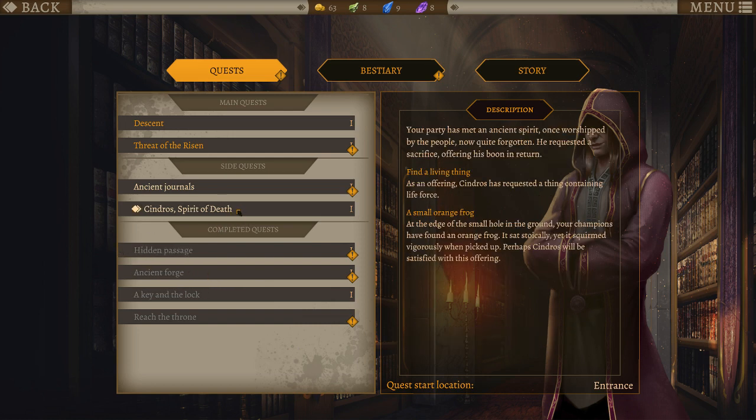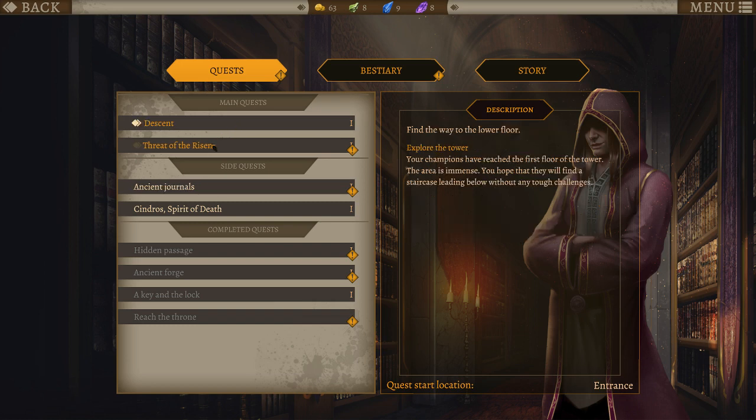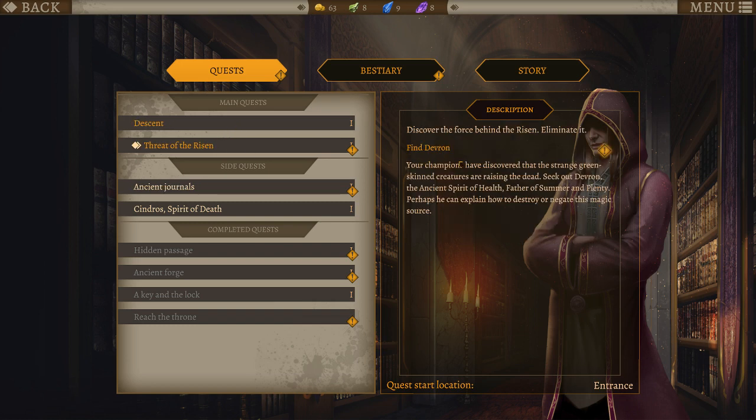I'm just wondering if there's any other live things that I could grab. We're also looking for more ancient journals. And we've got The Descent. We also got Threat of the Risen — Find Devron. Your champions have discovered that the strange green-skinned creatures are raising the dead. Seek out Devron, the ancient spirit of health, father of summer and plenty. Perhaps he can explain how to destroy or negate this magic source.